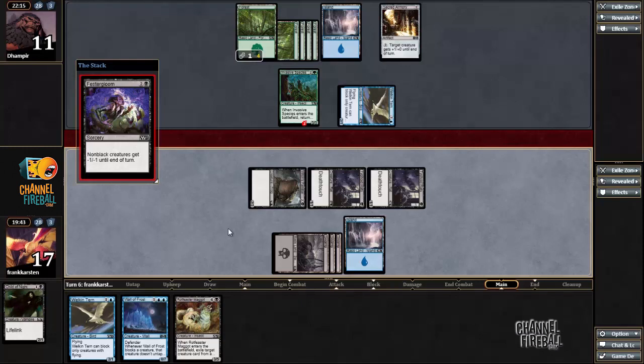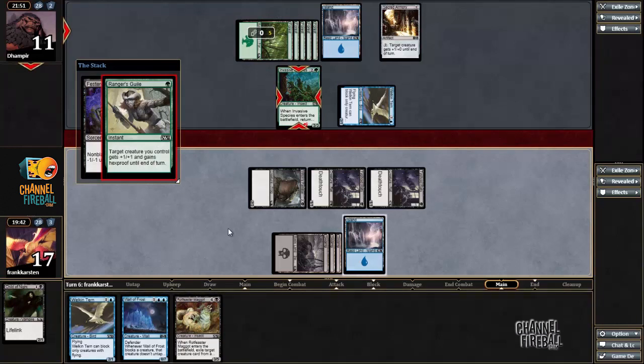Assuming that he indeed has the Peel from Reality, he has a choice to make — does he keep Invasive Species or Walkin Turn? I have to imagine it's got to be Walkin Turn, because Invasive Species is just stopped by Typhoid Reds, whereas Walkin Turn, especially in combination with his Sacred Armory, was looking to give him a way to win this game. It's a Ranger's Guile actually.